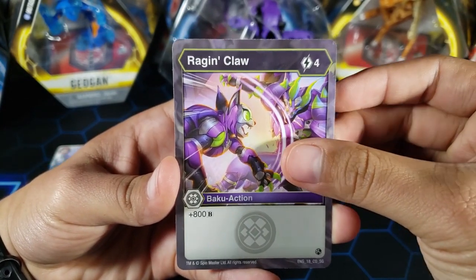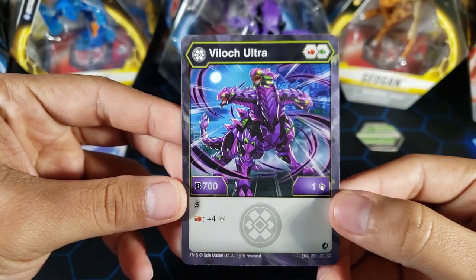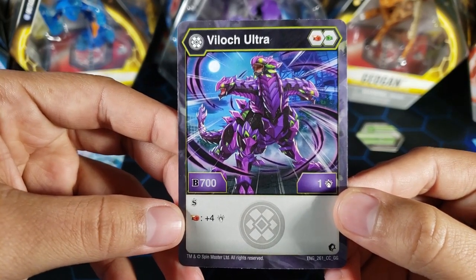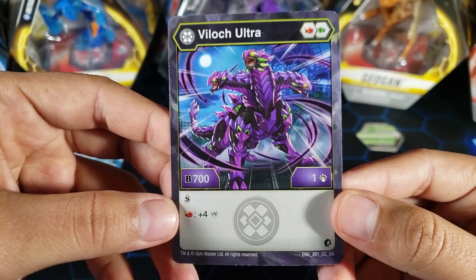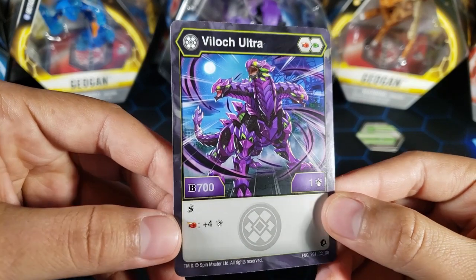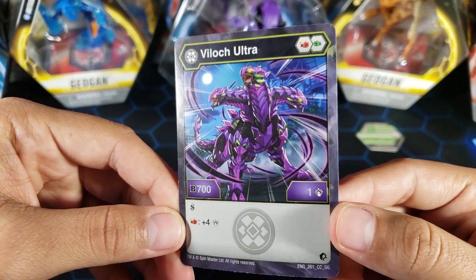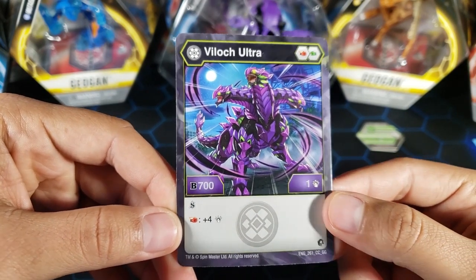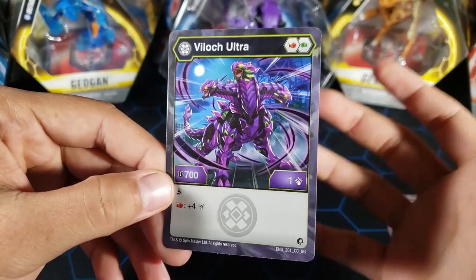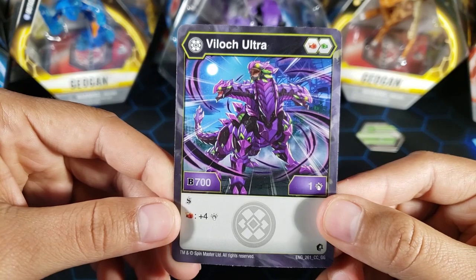And now for the stats of this Darkest Vialoc Ultra. It actually looks pretty epic. As we saw — Flame Fist, Green Fist — 700 B power, one damage. You do get Shadow Strike which is nice; that means your stats cannot get lowered. You also have an extra ability: if you land on a Flame Fist you get plus four damage. The best boosting Flame Fist is plus six, so if you add all that up you'd be at 11 damage. You can maybe squeeze this into a damage deck. It also has nice B power — 700 B is not too bad — so you can kind of use it for both B power and damage.